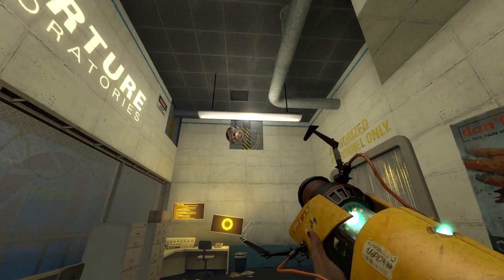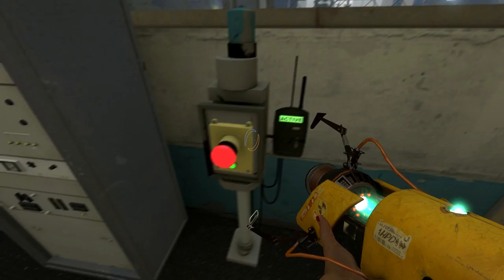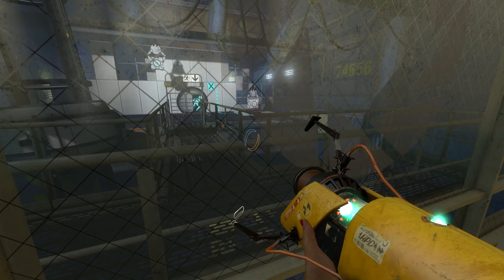This is a room where they test that cubes are actually able to press buttons. Some vital testing — a cube that can't press buttons is a total waste! Let's see — there is a cube up there. Let's just hit buttons willy nilly. That looks nice.